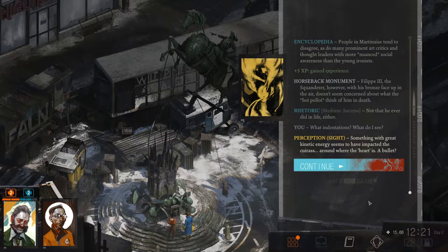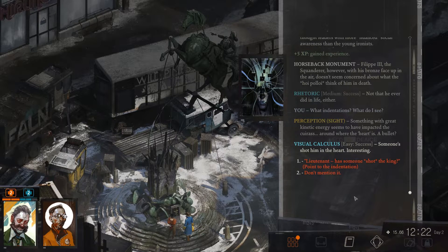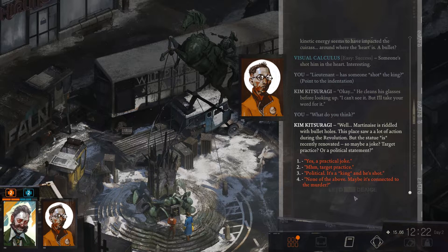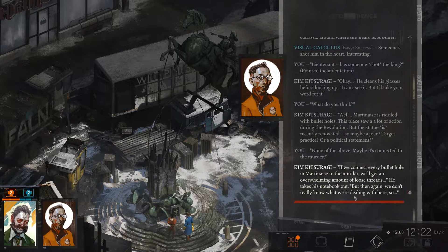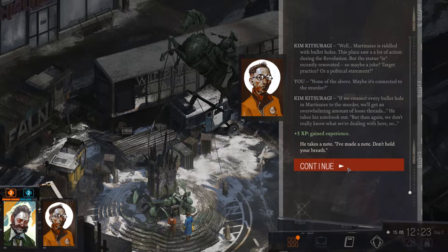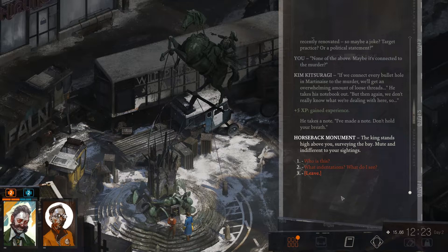What indentations? Something with great kinetic energy seems to have impacted the cuirass, around where the heart is. A bullet? Someone shot him in the heart. 'Lieutenant, has someone shot the king?' He cleans his glasses before looking up. 'I can't see it, but I'll take your word for it.' 'Martinez is riddled with bullet holes. This place saw a lot of action during the revolution - but the statue is recently renovated, so maybe a joke, target practice, or a political statement?' 'Maybe it's connected to the murder.' 'If we connect every bullet hole in Martinez to the murder, we'll get an overwhelming amount of loose threads - but then again, we don't really know what we're dealing with here.' He takes a note. 'Don't hold your breath.'